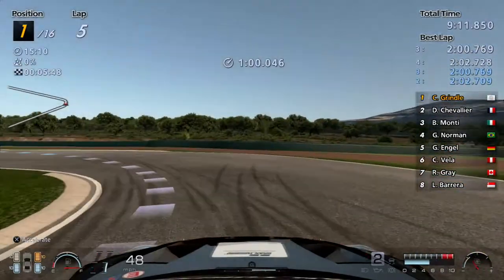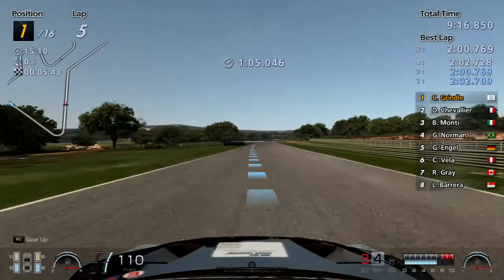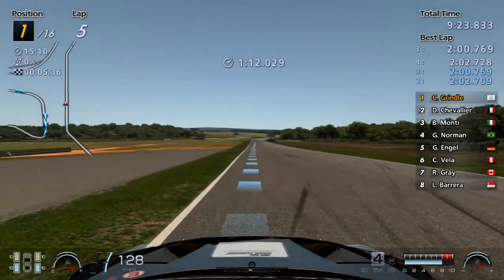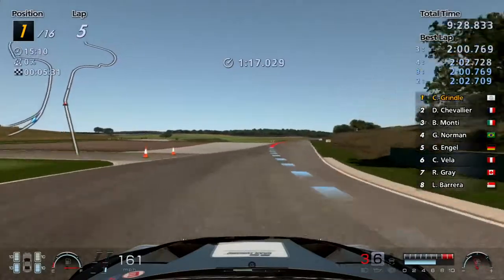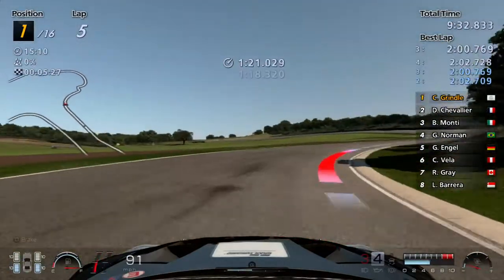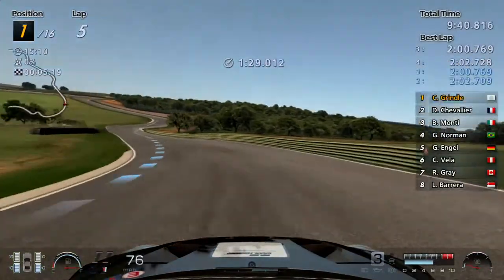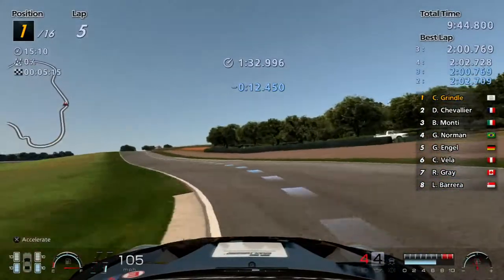Went a bit wide there, but as long as we're in first place it didn't really matter. We didn't get caught out by that corner again — it genuinely doesn't show a braking line there, which is interesting. I'm going to make a pre-release prediction for GT7 — I'm going to say the game's probably going to be about 150 gigabytes. If it's not 150 gigabytes I'm going to be a bit disappointed because GT Sport is like 90.